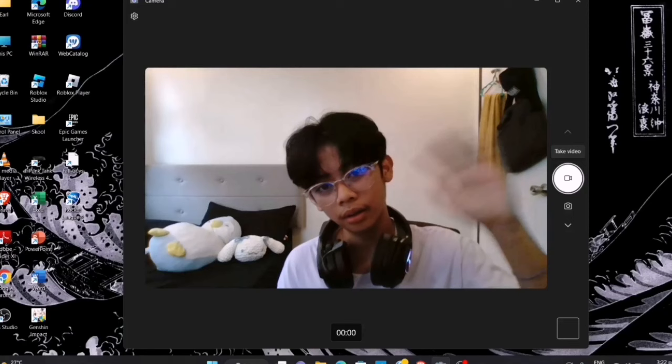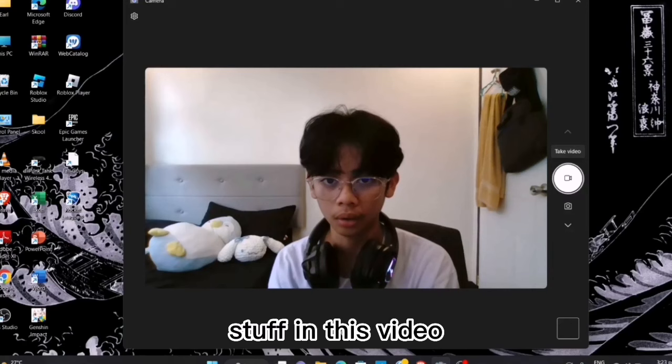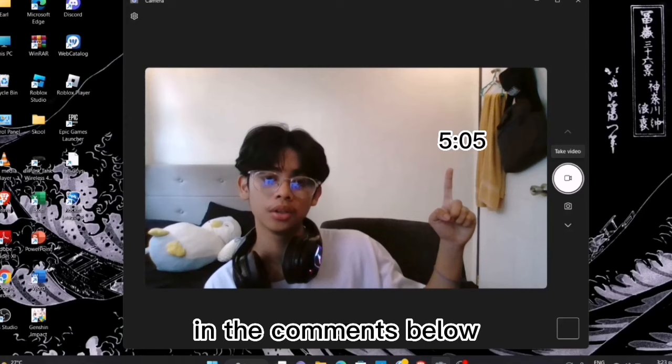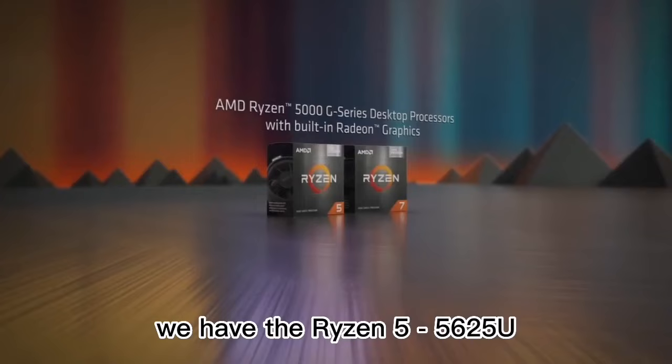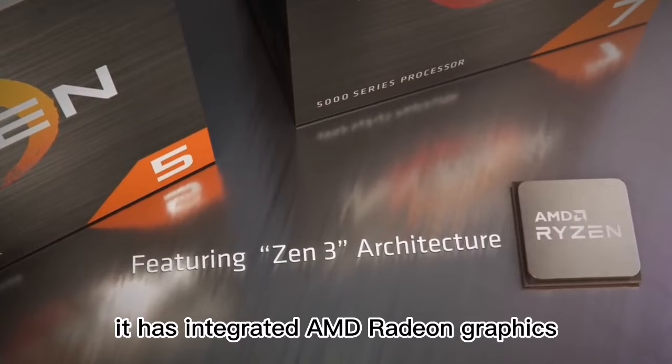Hello? Okay, now let's head on to the specs. If you aren't interested in the technical stuff of this video, just skip onto this timestamp right here — I'll leave this timestamp in the comments below. Now for the sexy CPU, we have the Ryzen 5 5625U, which basically means the brain and the powerhouse for the PC. It has integrated AMD Radeon graphics, which has such juicy power when it comes to graphics.